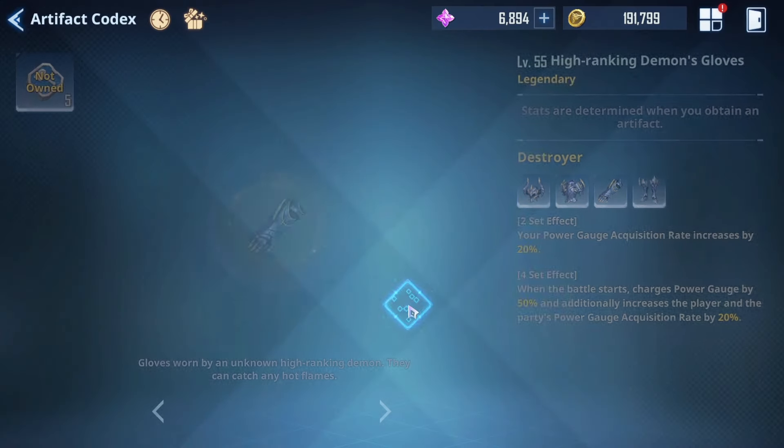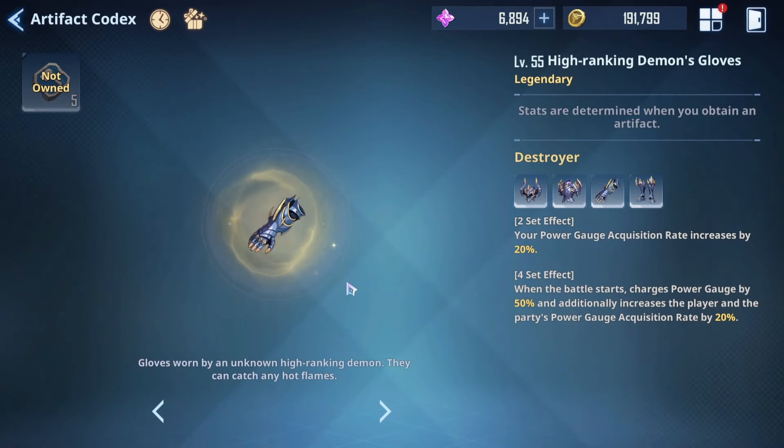The Destroyer set is in my opinion one of the best artifacts in the game, especially for supportive characters. In general, every support character can run this artifact because it increases your power gauge acquisition rate by 20%, and as a full set at the start of battle your power gauge is increased by 50%. It also increases the party's power acquisition rate by 20%, and I believe this stacks.